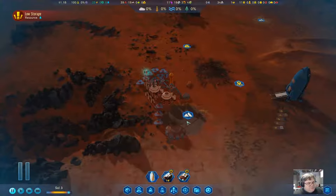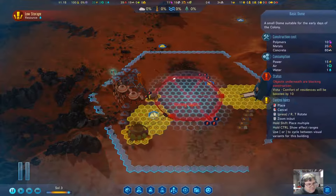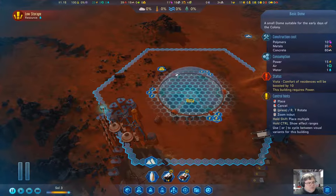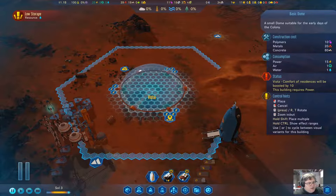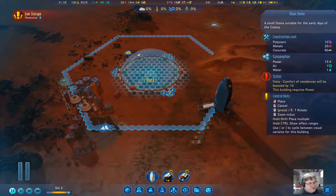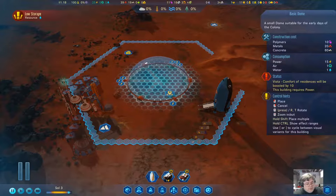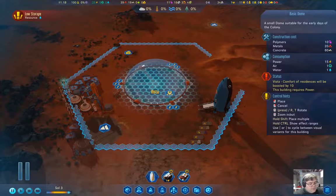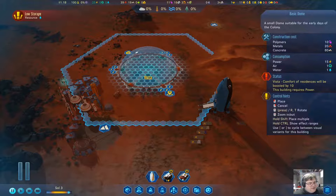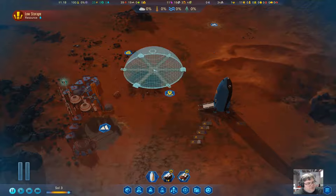I want to place down my dome while things are paused. I want it in range of the Vista, and also in range of the rare metals. This location here looks pretty good. The Vista counts if it's inside the dome, but if I put it over here, I can benefit from that Vista from a second dome, which could be very useful. I'm going to put down the dome right there.